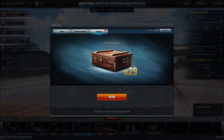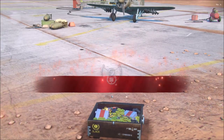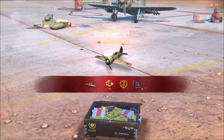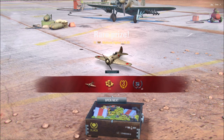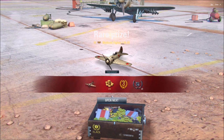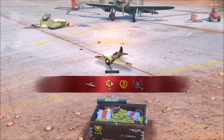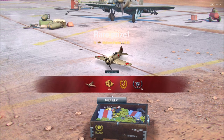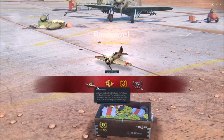Crate number one — oh look at that guys! We already have a premium plane! Three more days of premium, 250 gold, and a premium plane. This might go pretty well. My clan all said they didn't get any premium planes, so this is a great start. The first crate was good — 250 gold, three days of premium, on top of a premium plane!